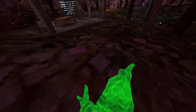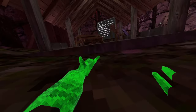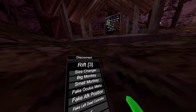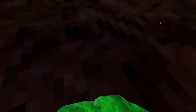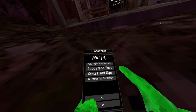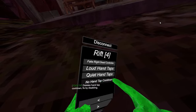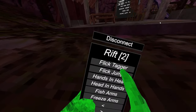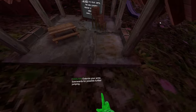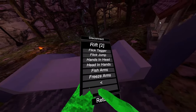Fish arms swaps your arms — this is so weird. Freeze arms freezes your arms. Size changer — press this grip to go small, this trigger to go big. Big monkey — that's big. I'm back to normal size. Next we have fake oculus menu — you press grip and then move your hands into the oculus menu position. Fake AFK position moves your hands out really far. Fake left dead controller just puts the controller where it would be if it was dead, same with fake right dead controller. Loud hand taps makes the hand taps loud. No hand tap cooldown — this is way better showcased with flick jump, and even worse if you do it on metal.